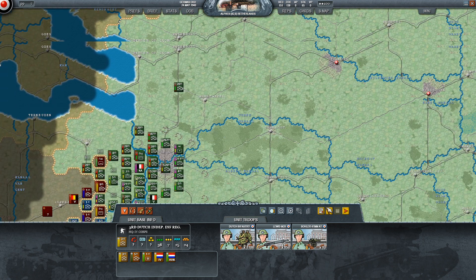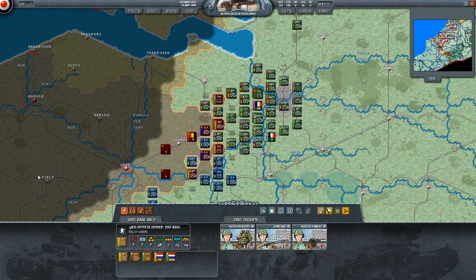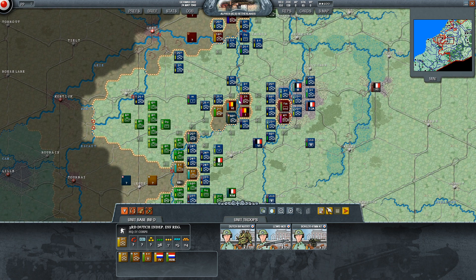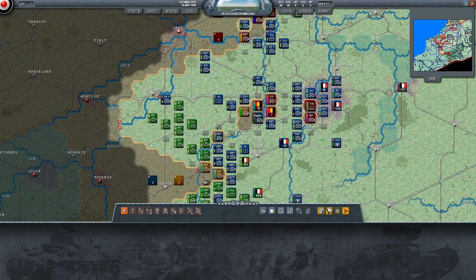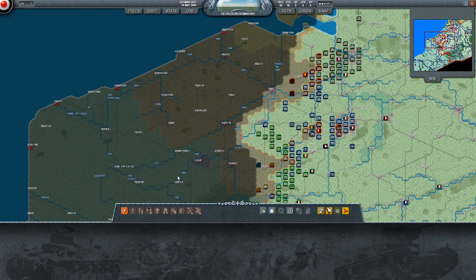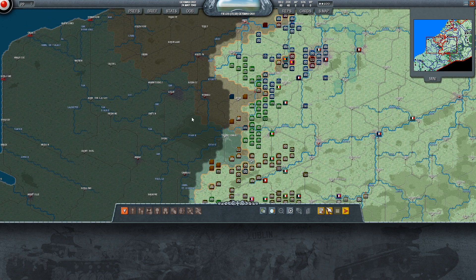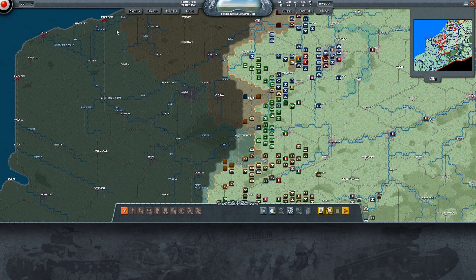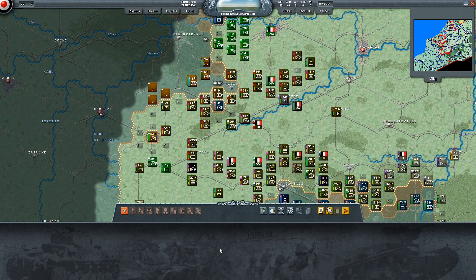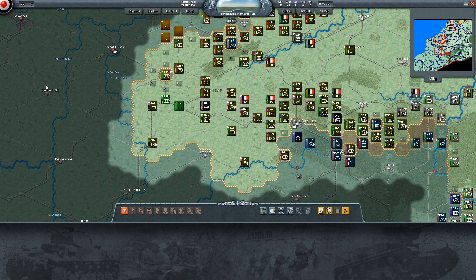4th Army is probably going to overrun most of the remnants of the Belgians this turn, and these pockets should be eliminated as well - the units in them are very low readiness. Panzer Group is breaking for the Channel. There isn't really anything for them to hit there to be honest - past that, once they get to Calais I suppose they can go for the Dunkirk-Calais coastline. I do hope they swing south because I'm suspecting that the French line is reforming somewhere in the interior.